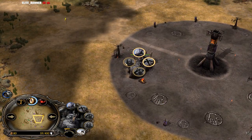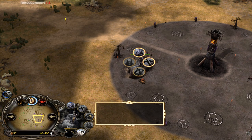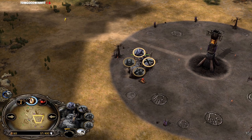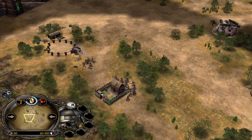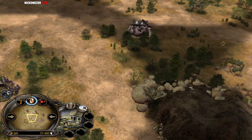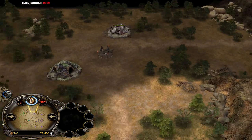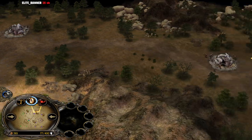We're gonna have a lot of extra Uruk-hai coming until the Uruk Pit hits level 2, then we'll see the transition into pikemen — they're needed to deal with the Rohirrim. It's a nice matchup, Rohan against Isengard on a map like this. There are a lot of creeps: one troll lair in the middle and a lot of goblin and warg layers protecting those outposts.